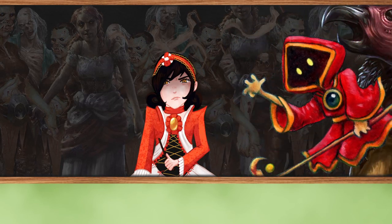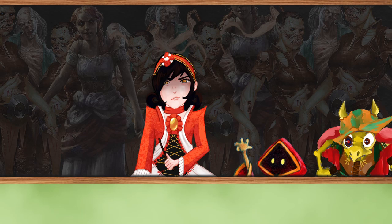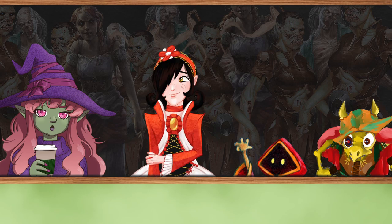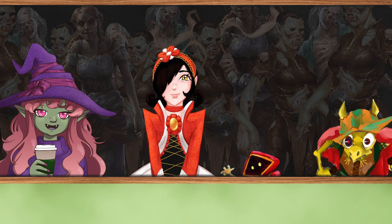A villain appears with a troop of shamblers, but the party calls the bluff. Someone recognizes the voice — it's Barry, apparently a classmate from fundamental hemomancy. Rather than fight, the party offers to grab drinks so Barry can try out his prepared evil speeches and show off his grade-A minions. A peaceful, creative resolution.